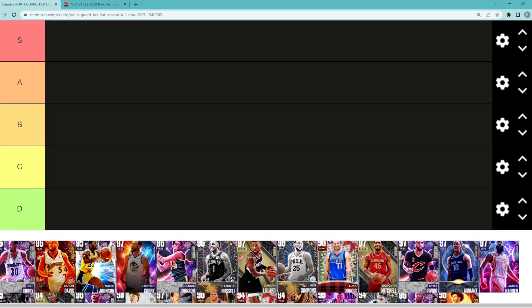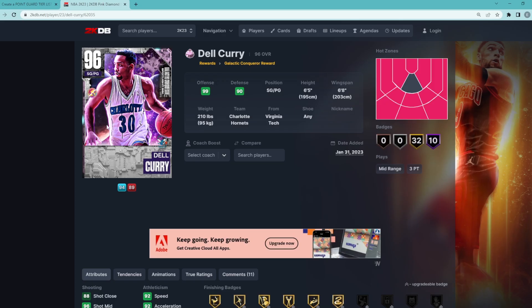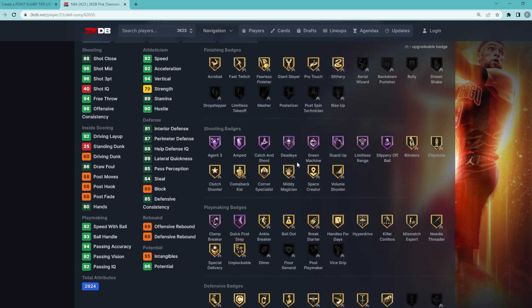The first point guard is Pink Diamond Del Curry. I'd say he's probably somewhere in the middle, like B tier. He's a good 6'5 point guard with a 6'8 wingspan and is going to be a really nice offensive point guard. Being Del Curry, he's got a 96 three-ball, 96 mid-range, and some amazing Hall of Fame shooting badges.